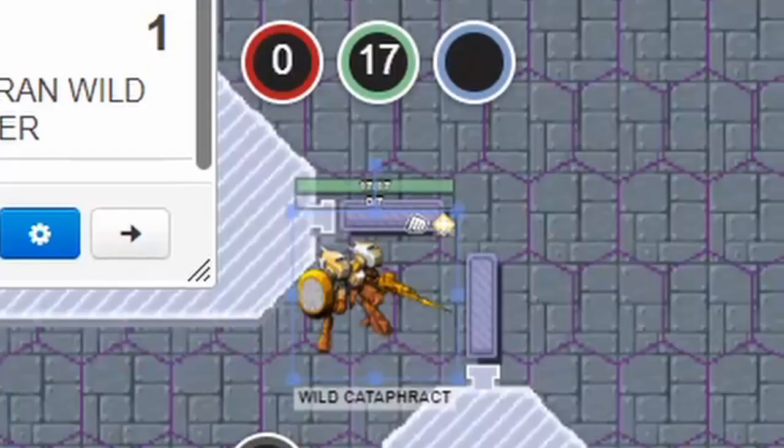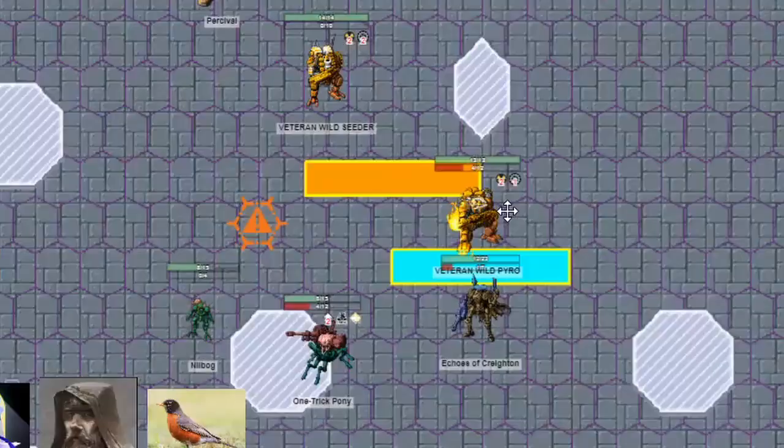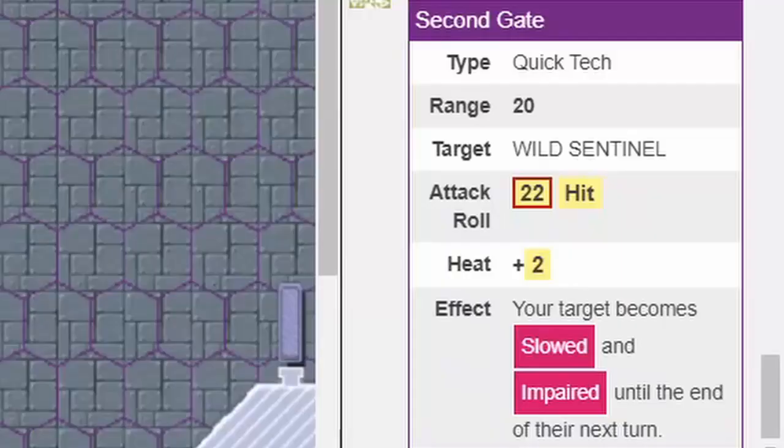Nilbogue then invaded the Cataphract with Terrify from Hunter Logic, locking them in a tiny room they could never get out of, and also cooked them extra hot with Hacker 1. They then moved behind Echoes, Second Gated the Wild Sentinel to make them impaired and slowed, then overcharged to make a False Idol of Echoes, forcing enemies to roll a system save before even shooting at Echoes.